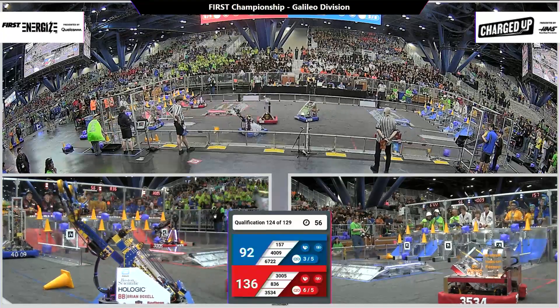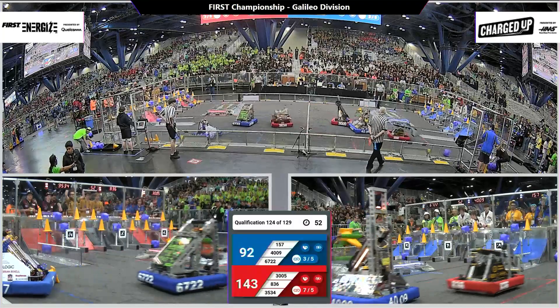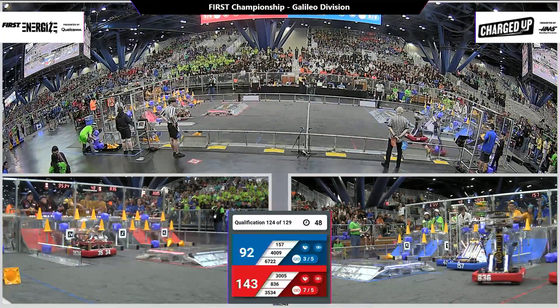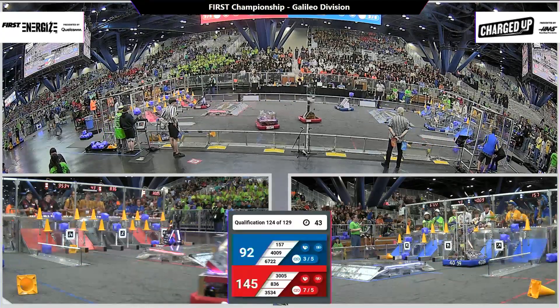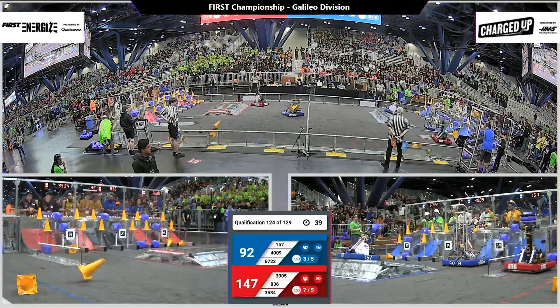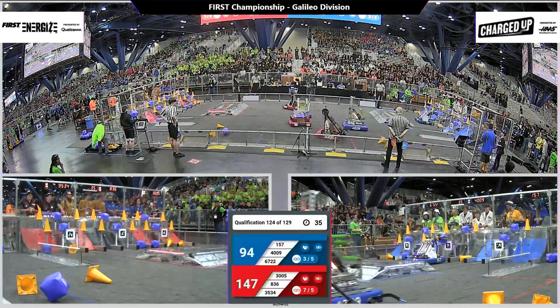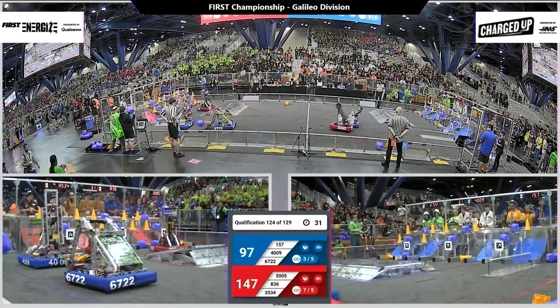Red Alliance getting close to completing their grid. Looks like they've completed the upper tier and the middle tier — all they need are a couple pieces down here in the bottom. 35, 34. They push one down there. The cool thing about this bottom tier is anything will go in there: a cone, a cube, whatever. They've got two — no, three more to go, then they will have completed it.